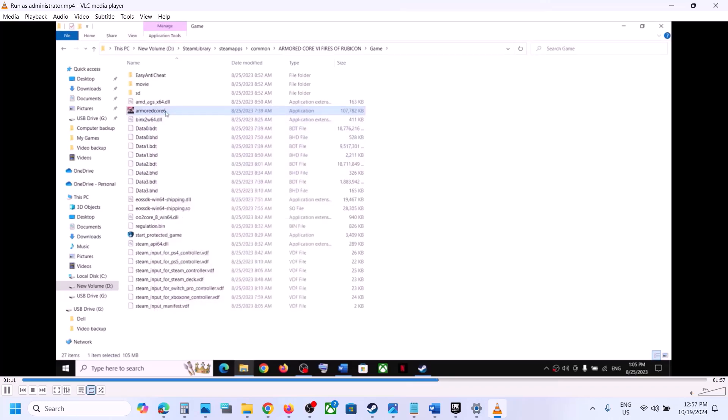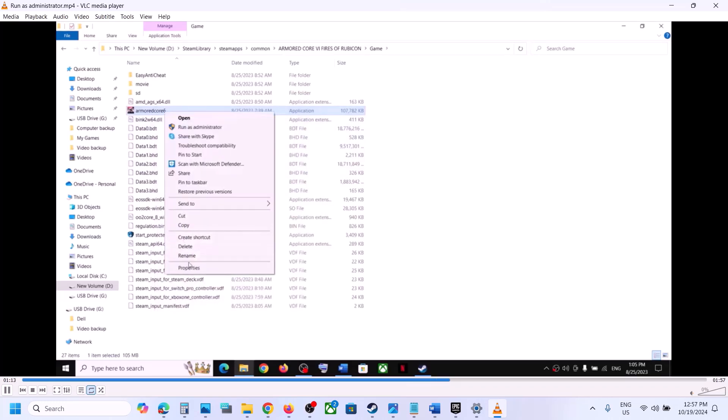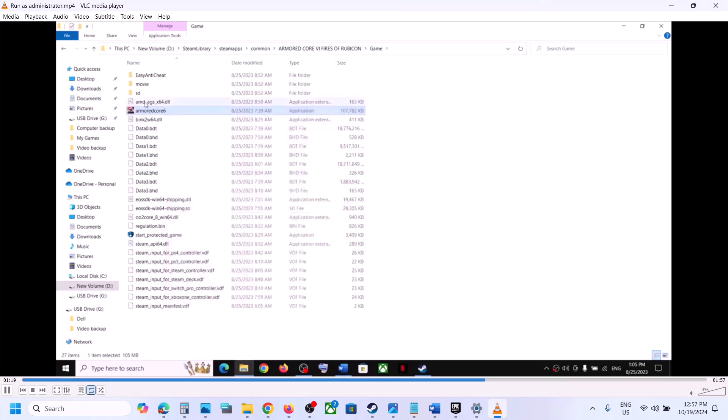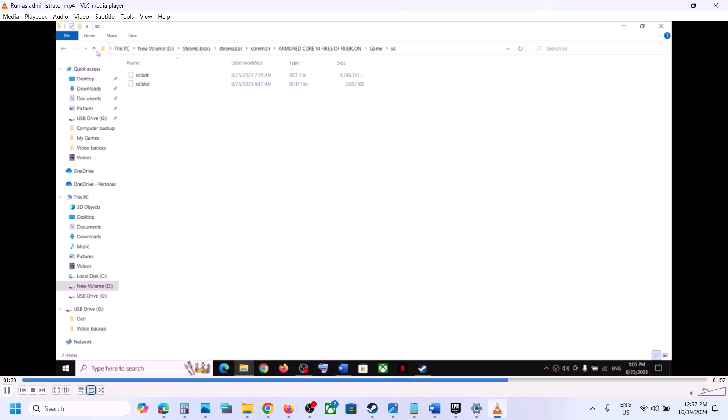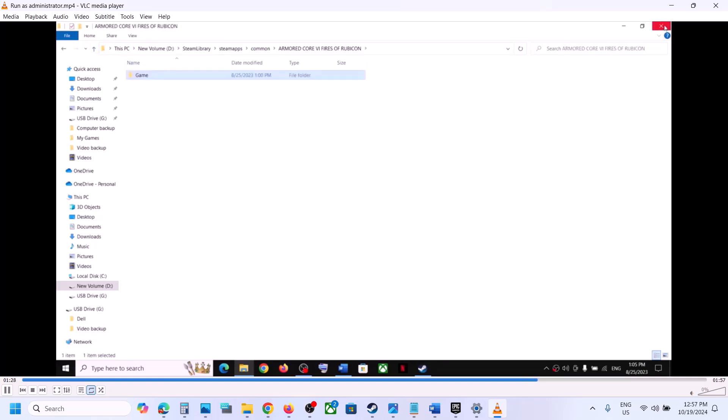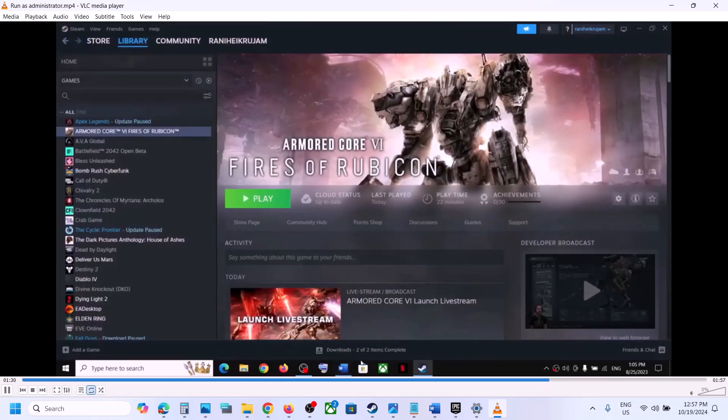Still not working? Go to Properties once again, this time select Windows 7, hit Apply, click OK, then double click to launch the game and check. Launch the game from the game installation folder.